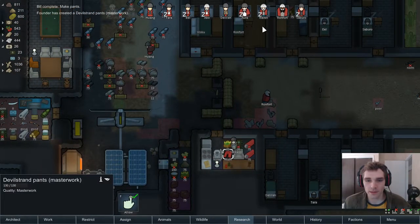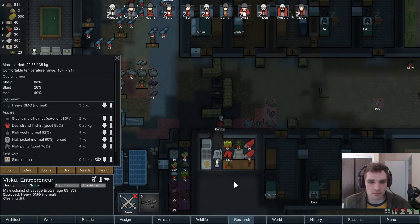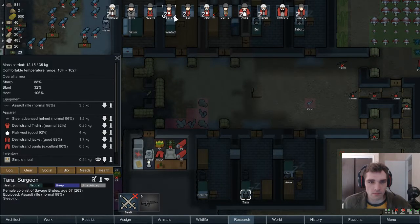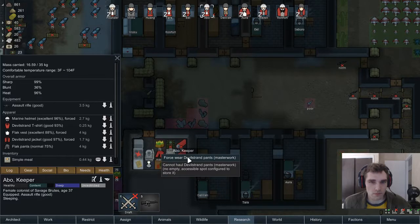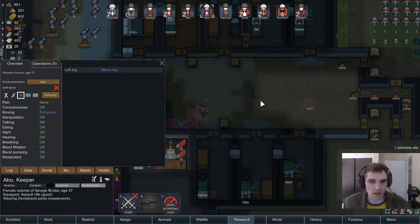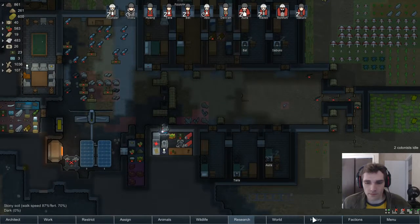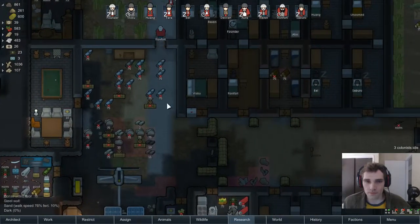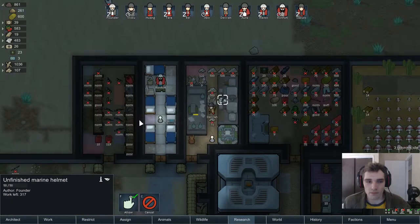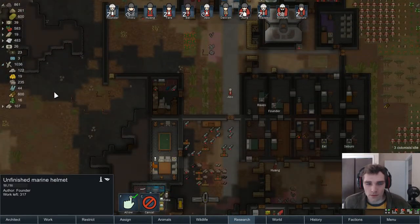I've got masterwork pants — who wants the masterwork pants? This person was probably a pretty good shot; they have a bionic leg. Let's give them the nice pants. It's definitely going to increase our wealth having the Devil Strand clothes.